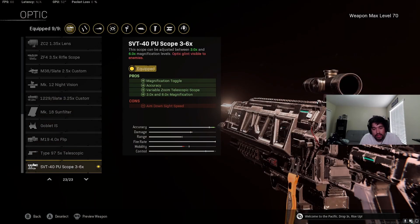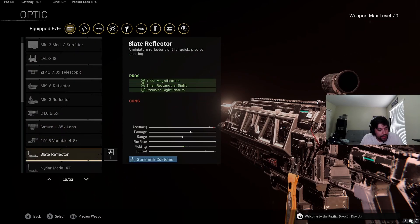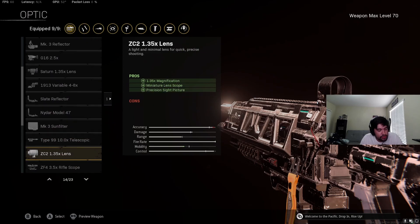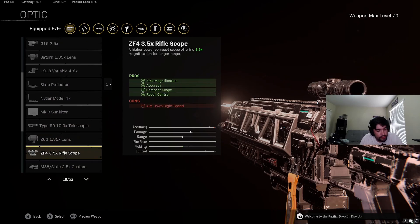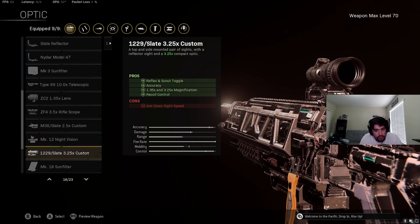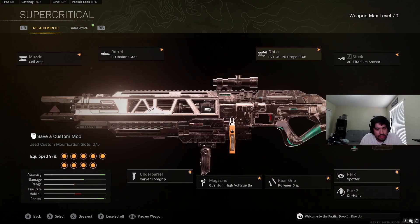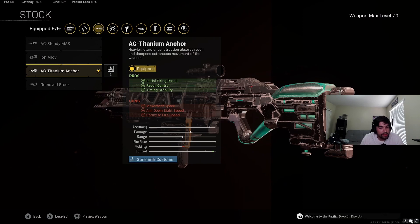For the optic, the 3-6x has been nerfed — it has glint and doesn't help recoil as much. But I don't really like any of the other optics. If you like the 2.5x or the G16, you can run with that. For long range I'm still using the 3-6x despite its nerf. The 3.5 Rifle Scope is an interesting option but I don't really like the reticle, same with the 3.25 Custom. I've defaulted to the 3-6x, but that's always your choice.